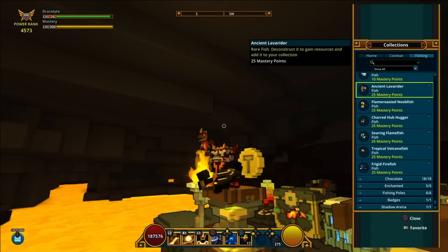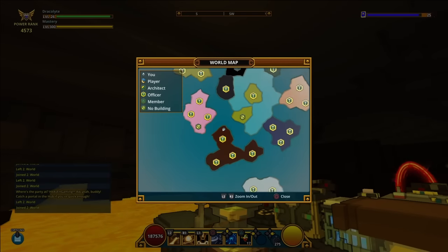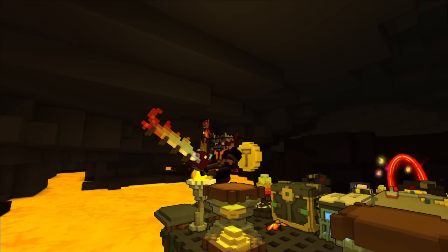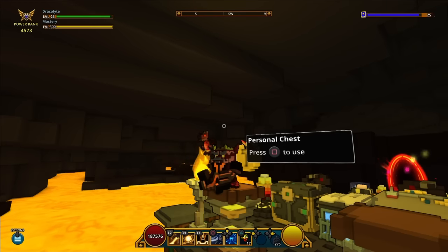Once you're done getting some sun in the Treasure Isles, take yourself back to the club to catch the Ancient Lava Rider. The Ancient Lava Rider is very similar to the ancient fish in that it will only spawn where other ancient lava fish do not spawn, so the club's your best bet.